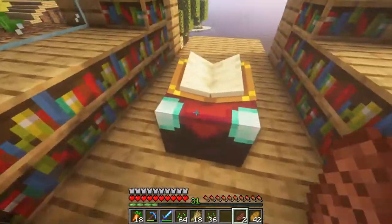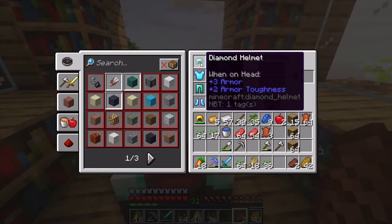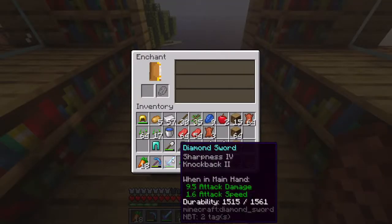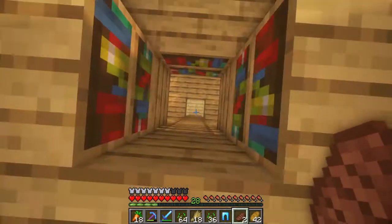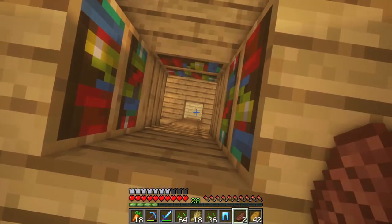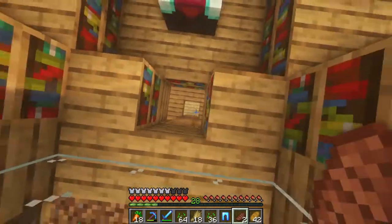We don't have anything on our helmet. I want to get fire protection — we need fire protection because, obviously, the nether. Fire Protection 3! That's what I'm talking about. I will happily put that on my legs. I think that's enough for now. What we should do is actually focus on getting a mending book.